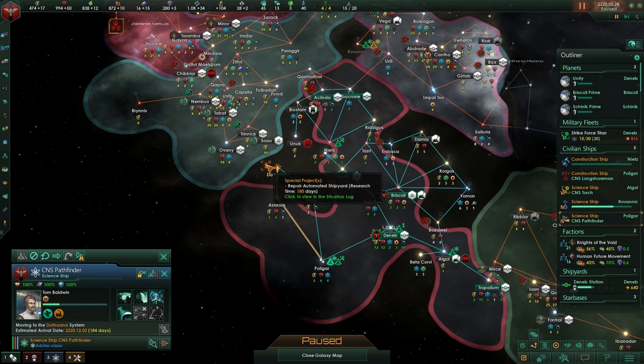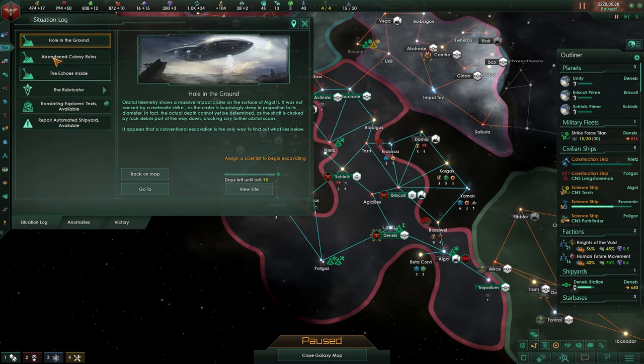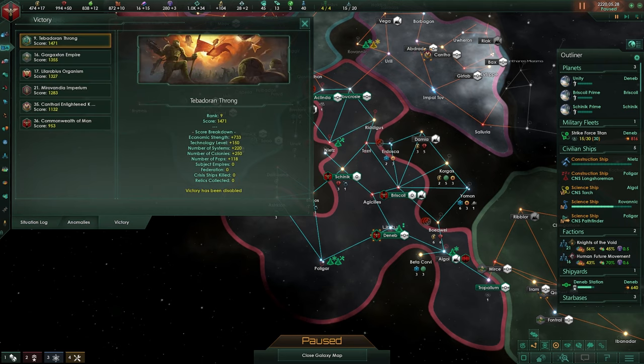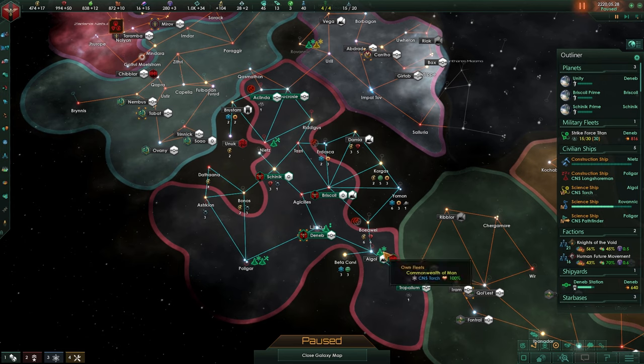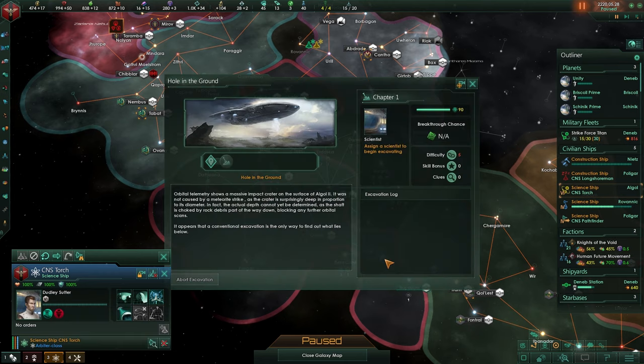This will need our construction ship who is over here. Is there anything else that we can do? Let's check F2 - there are some ruins that we definitely need to start doing. He is already over here doing the ruin, I guess.